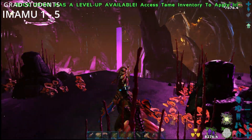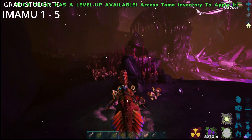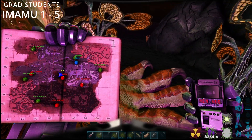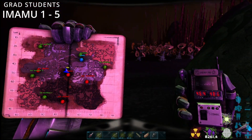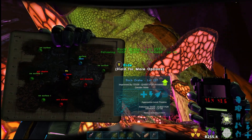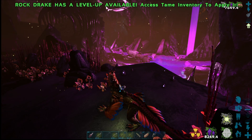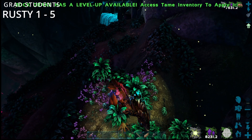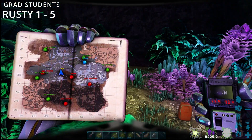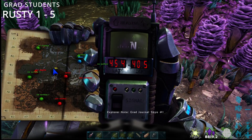This is Imamu number five — it's literally by the boss portal, right at the bottom of the puke skeleton basically. That's at 46.4 by 48.6. And then we've got the Sky — there's only one of these. That's at 45.4 by 40.5.